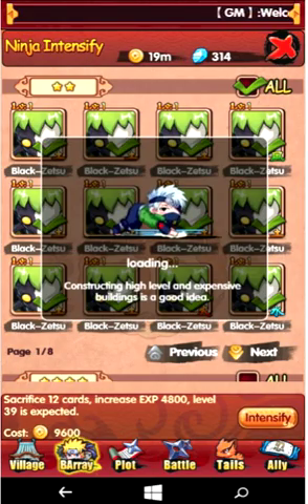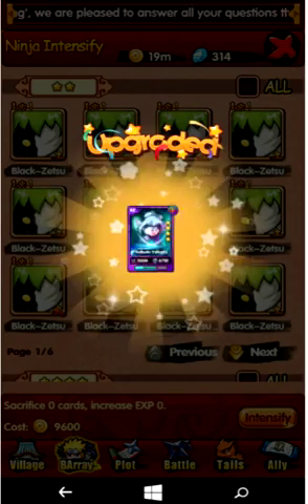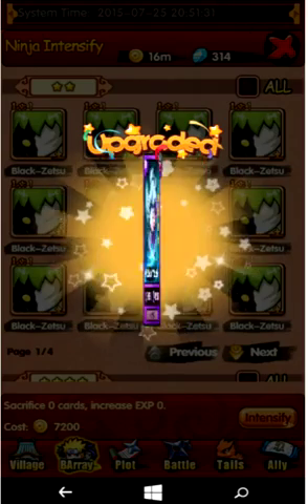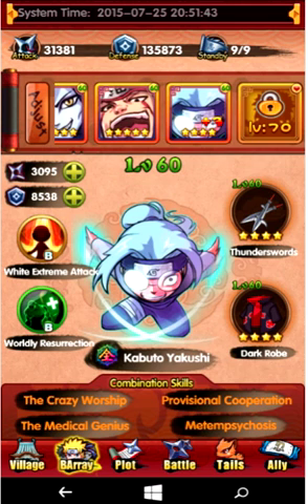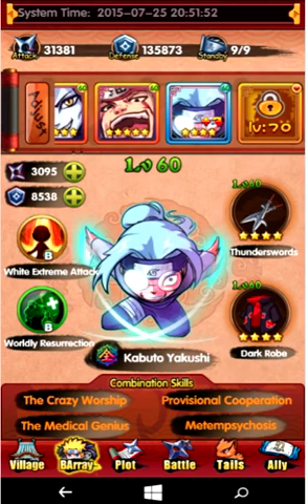A lot of this does cost money, so you're going to want to make sure you've got at least around 10 million, between intensifying your ninja and evolving your ninja — it costs quite a bit. Alright, he's back at level 60 and he has a defense of 8,538, and that is plus three. So as you can see, from no evolvement to full evolvement, he went from approximately 5,000 defense to 8,500 — so it definitely helps to evolve.